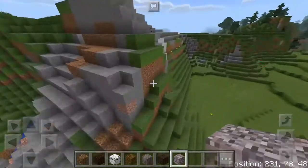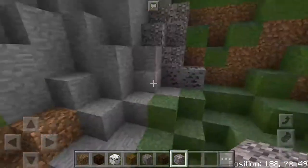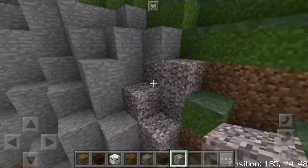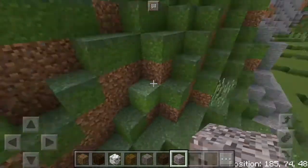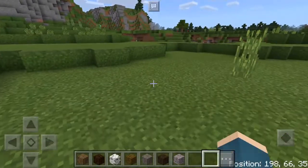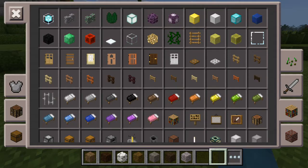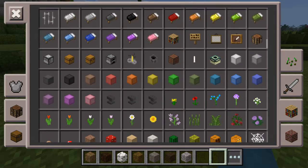There's also some gravel over here — this is what it looks like with the old texture. The gravel now looks a lot different from before, but this is what it used to look like. Let's get out some other blocks, as it changes some other ones too.